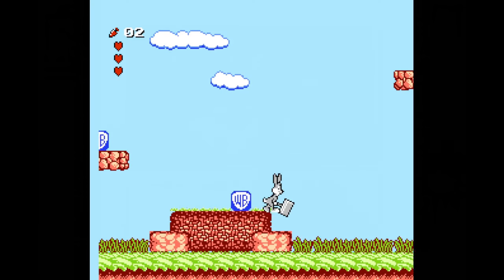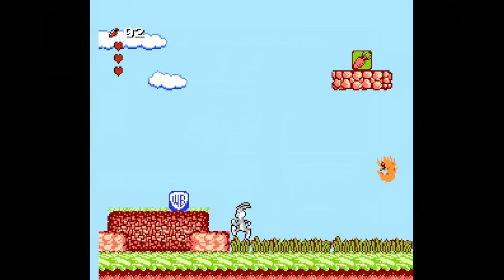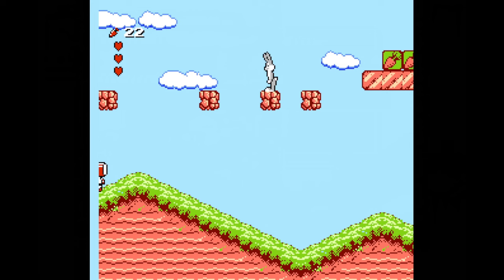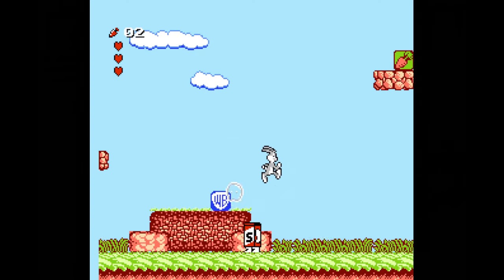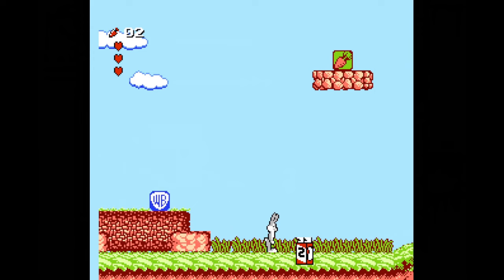It's a side-scrolling platformer where you traverse through six total stages, with four levels in each called Rounds, so there are really 24 levels altogether. You get some weird-ass enemies like fireballs, ghosts, and evil soapboxes, which you can take out with a mallet. This is a cartoon, after all.